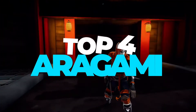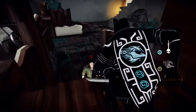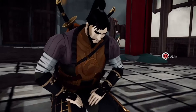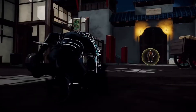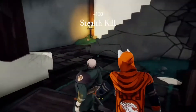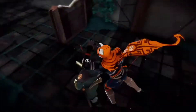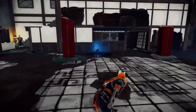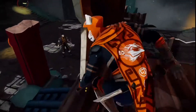Aragami is a third-person stealth game which casts you as an undead assassin with the power to control the shadows. Teleport to any shadow, become invisible, materialize weapons, or even summon a shadow dragon to infiltrate the enemy ranks and dispose of your targets.